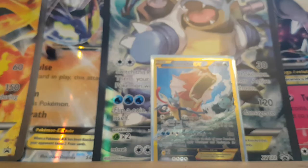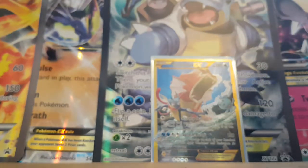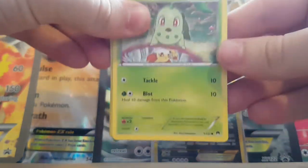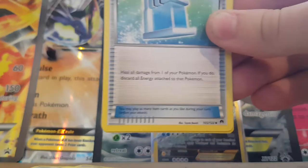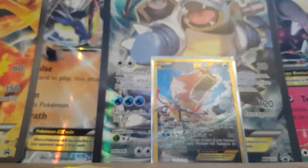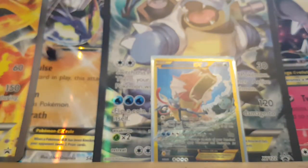Seventh pack: Chikorita, Shinx, Noomal, Cricketot, Rotom — and Fighting Fury Belt! Yes! Max Potion, Reverse Holo Noomal, and a Dragalge — it's a Holo. Dragalge Holo Rare. I've got one pack left.